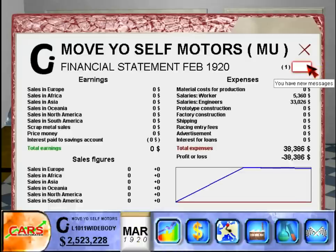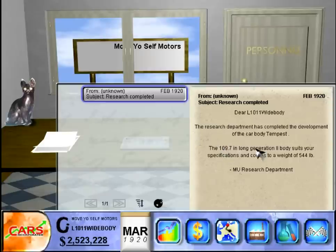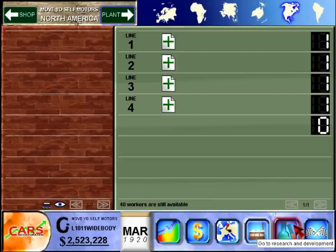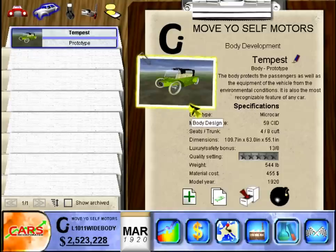End turn. I've got a letter! The research department has completed development of the car body Tempest — a 109.7-inch generation 2 body at 544 pounds. The generation 2 designation refers to different body styles, like a 1920s gangster-looking car rather than an original Model T style. I believe more generations become available as you progress further.